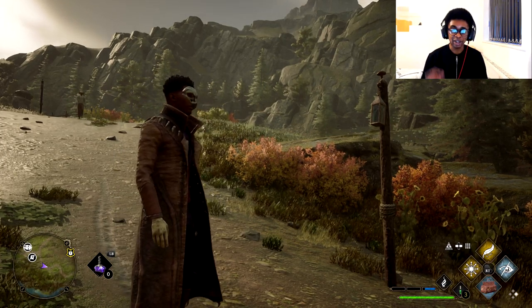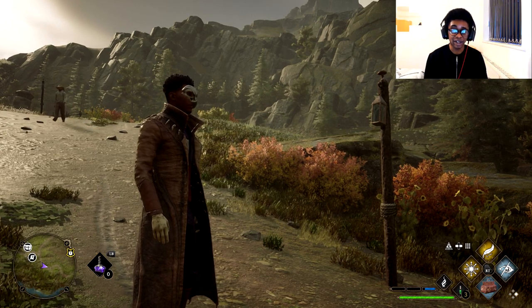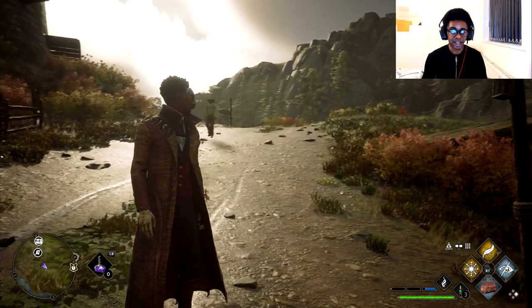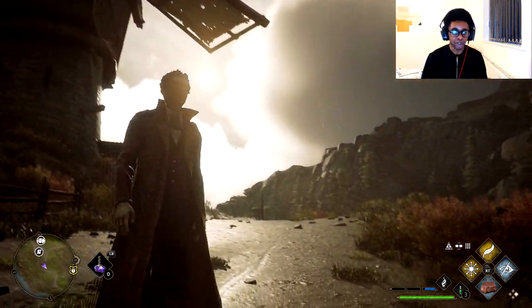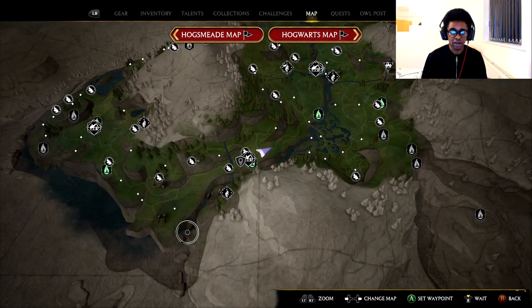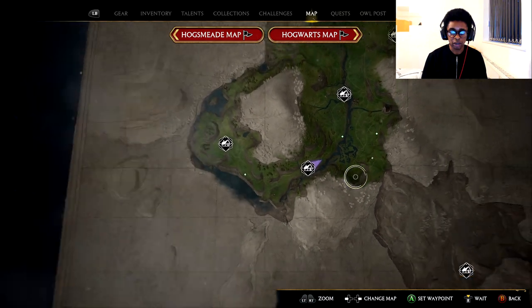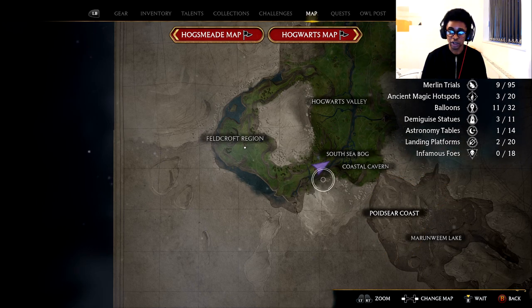In this Hogwarts Legacy Demiguise video, I'm going to show you how to collect a moon from a Demiguise. You can see I'm here in Hogwarts Legacy in a random area in the Wizarding World. I'm going to first open up my map. Here you can see I'm in an area well away from Hogwarts, specifically near the South Sea Bog and the Coastal Cavern.